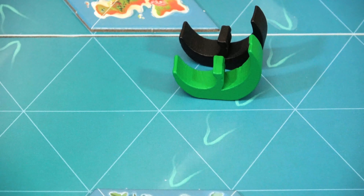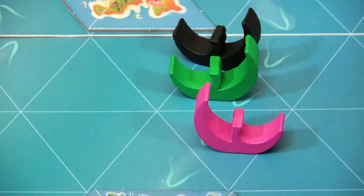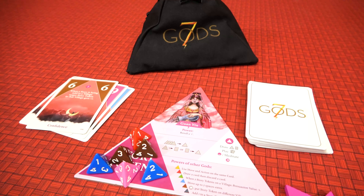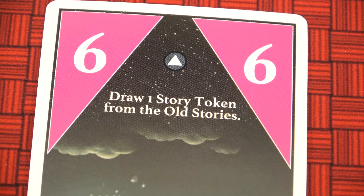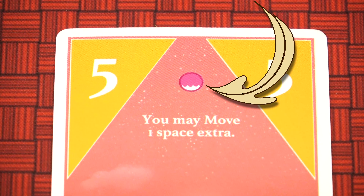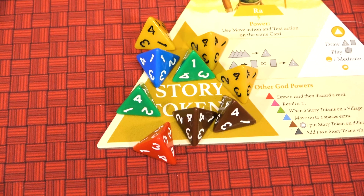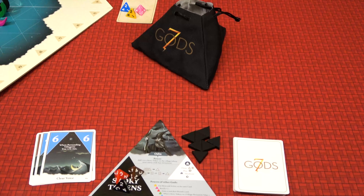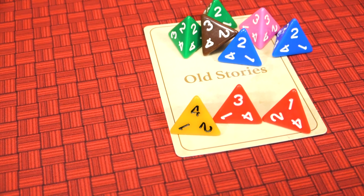The player may end their movement in the same space as another envoy, but note there may be a maximum of two envoys in a space at any time. If the player does not want to move, they may instead meditate and draw one random story token from the Well of Wonders. On top of moving, the player may play additional cards for their text instead of their movement. The symbol in the top of the card dictates when the card may be played: either during their turn, during movement, during storytelling, or at any time. The player may also discard a card to gain a random story token, or discard a story token to draw a card.